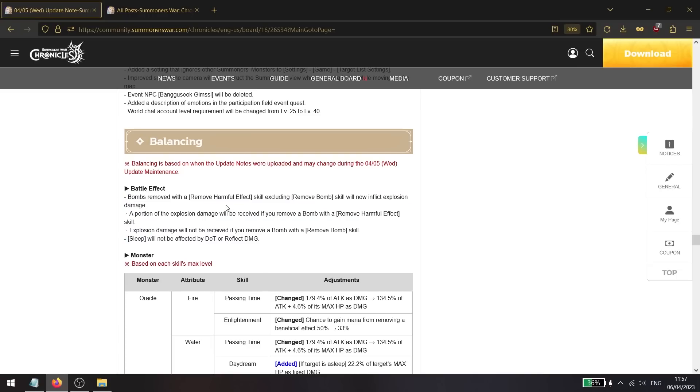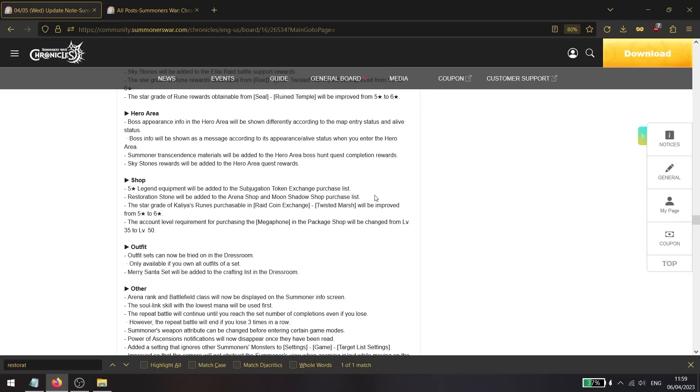A pretty big change to bomb mechanics: when you remove a bomb using a general harmful effect remover — units like Ariel or Annavel that remove any harmful effects rather than specifically targeting bombs — you will now actually take some damage from the bomb. It won't be the full damage, but a portion of it. Only a dedicated 'remove bomb' effect will let you take no damage.